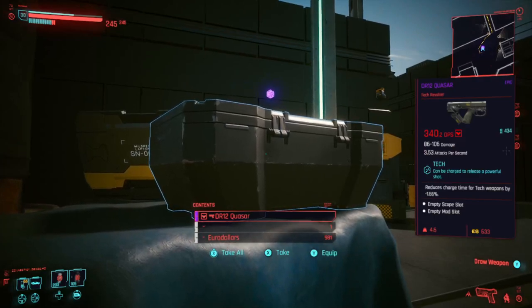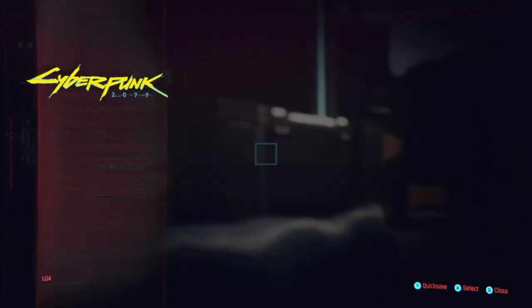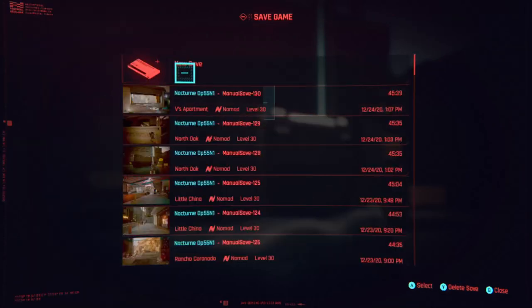And you've got this. Now this one reduces charge time - this is not the one we want. So what I would recommend you do is don't pick up anything out the box unless it's the one you want. Make a save right in front of the box. Because what will happen is when you load your save game up, it's going to refresh the contents of the box.